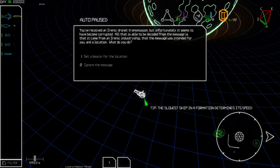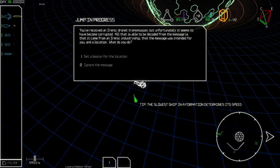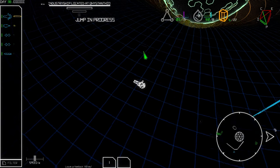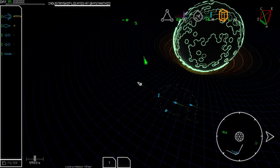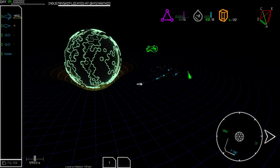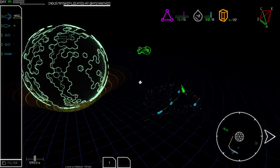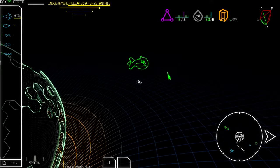We received an Irenic drone net transmission but it became corrupted. All we can tell is that it came from an Irenic industry ship and contains a location. What do we do? Set a beacon for the location. Those ships don't look hostile. Let's find out what's going on. I'd love to unload some of these extra non-combat ships — I need attack help.